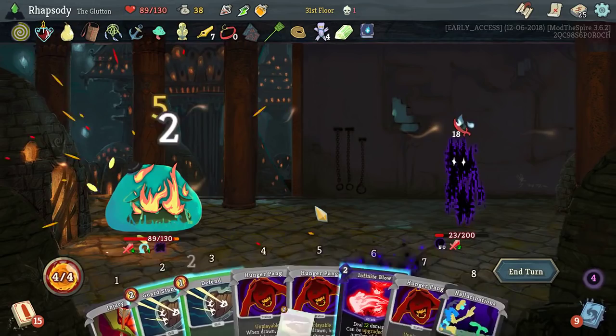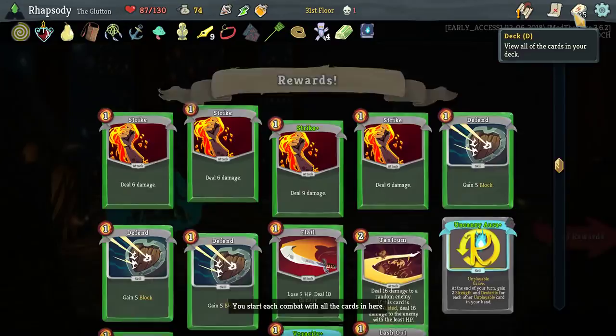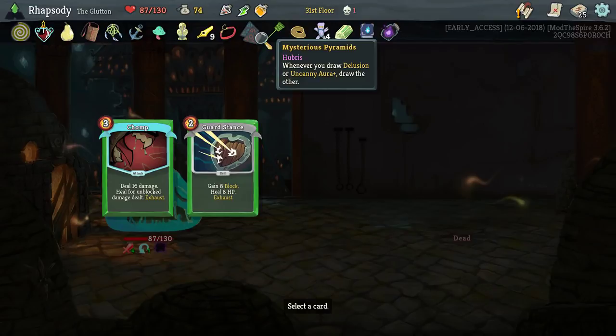Here we go. Got the nightmare. Don't want endless. Bottled Soul — upon pickup, choose an exhaust card; whenever you play that card, it no longer exhausts. I could do that on Rewind. Oh my gosh — because I put Delusion in the Mysterious Pyramids, it can't get affected by another bottle effect. Damn it.